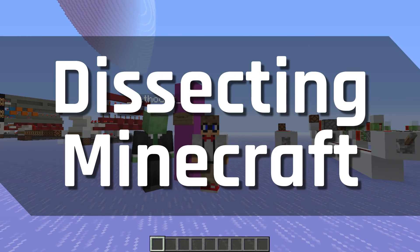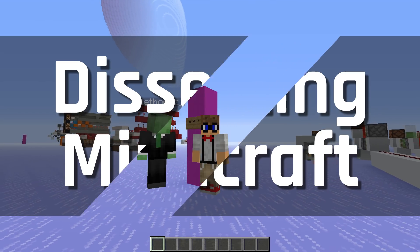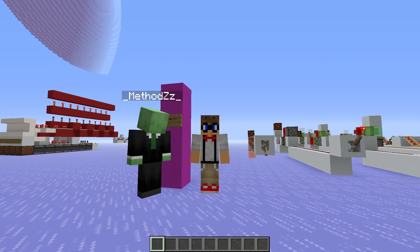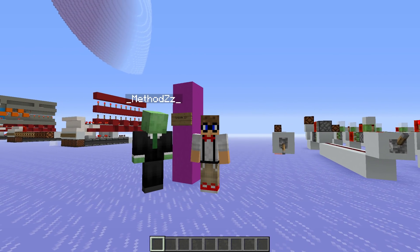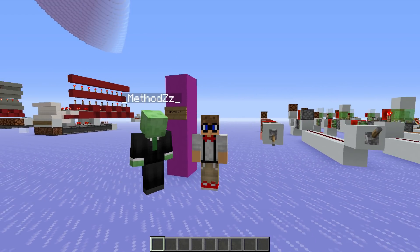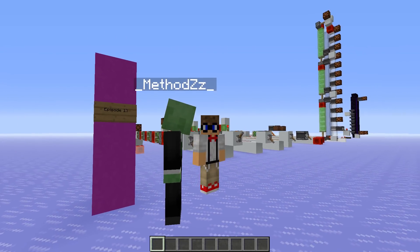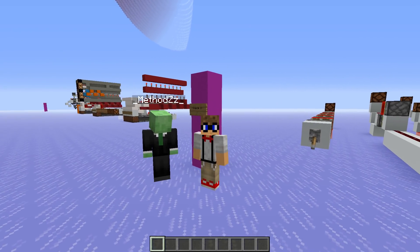Welcome to another episode of Dissecting Minecraft. I'm joined again with Methods as usual, and this week we are Jules and Vincent of Minecraft. So this week we are going to be looking at some Instant Wire. We've got a whole bunch of stuff set up over there behind us, so Methods, why don't you take us through it and show us some of this stuff.